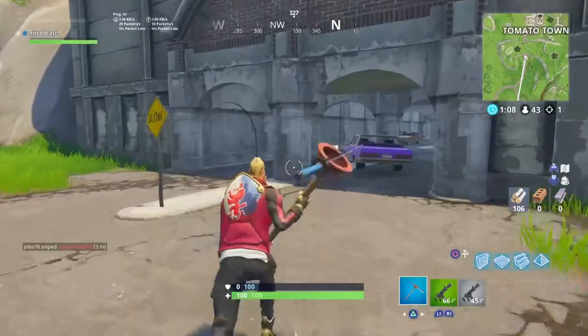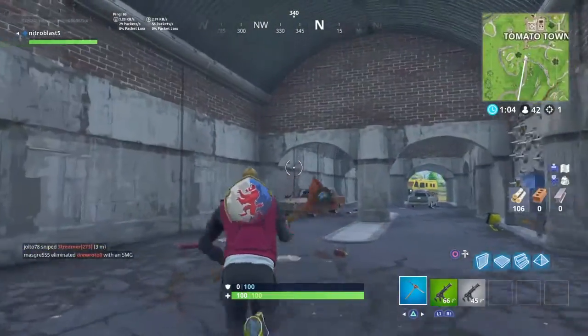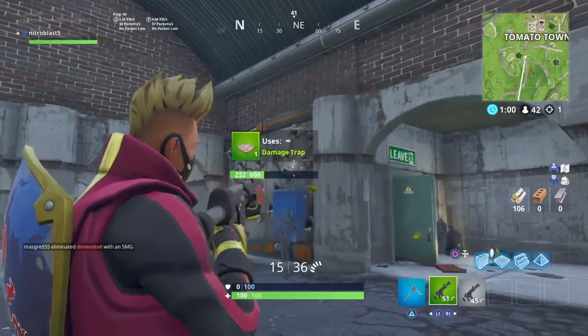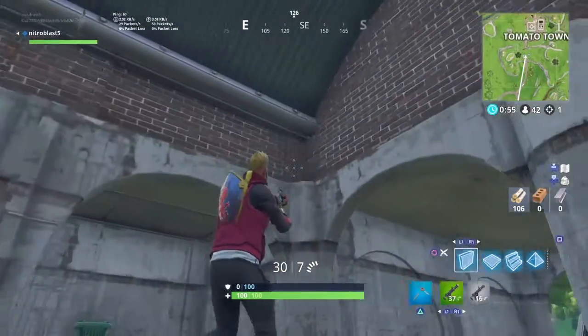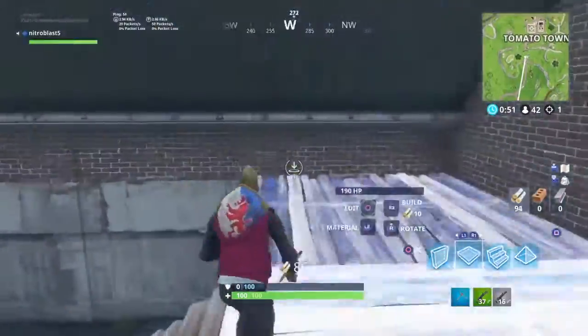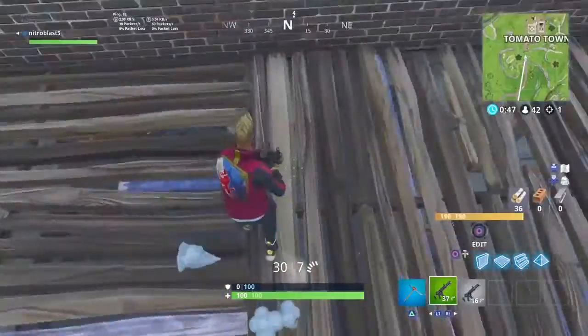What you're going to want to do is go to the little underpass area right behind Tomato Town. And as you guys can see when you walk in, there is this little open archway area up here. Pretty much if you build up here and then make platforms like this, you can hide up here.